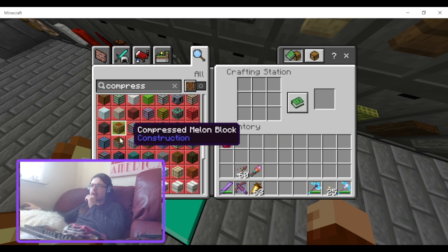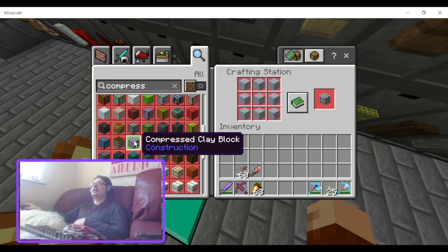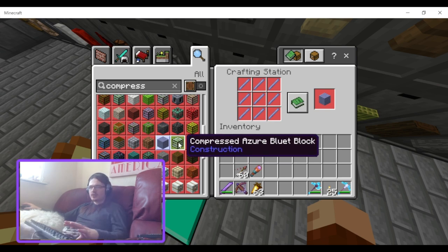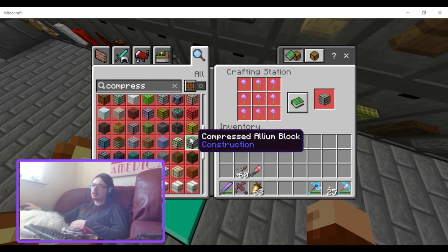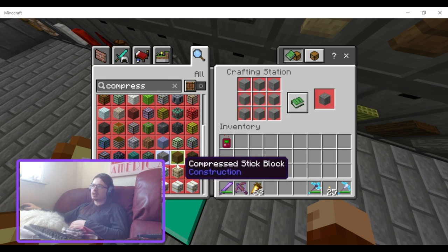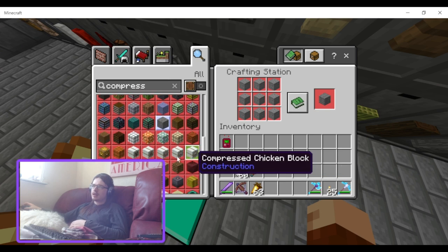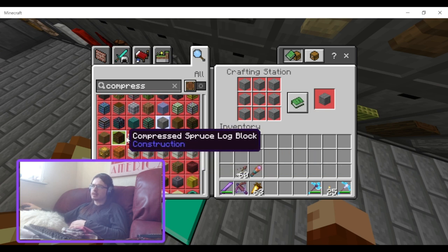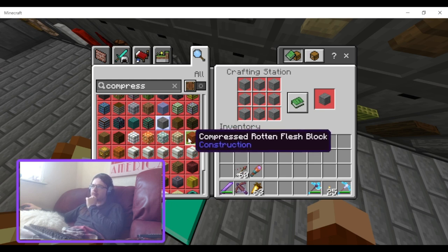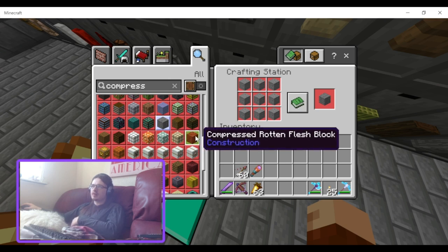Compressed clay blocks, compressed breeze rod — I guess that's just like the blaze rod but blue — compressed aluminum, and compressed warped stem and warped planks, compressed fungus, compressed stone which I think was already in there, compressed stick already in there, the sapling block already in there, sea lantern and glow stone already in there.